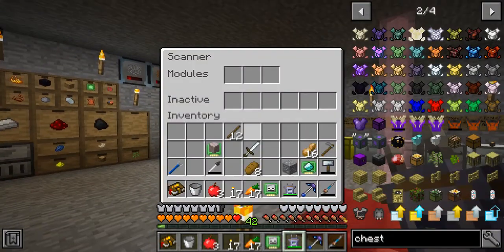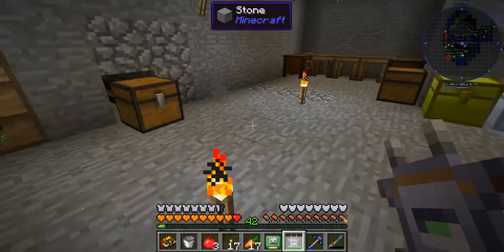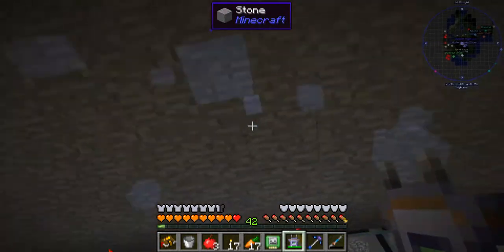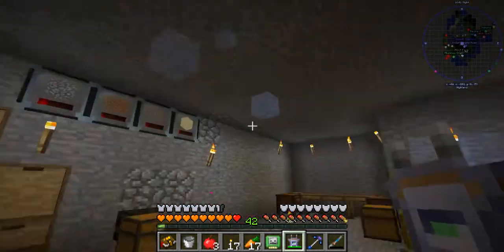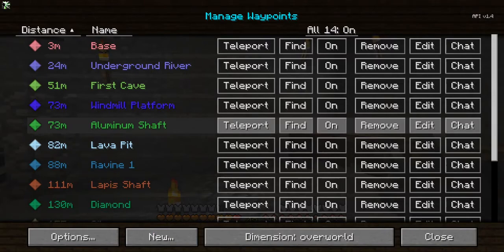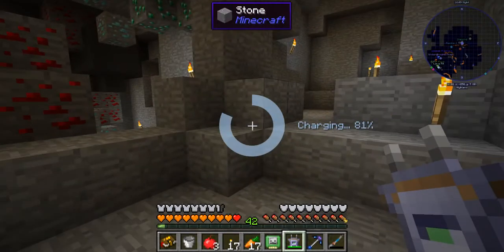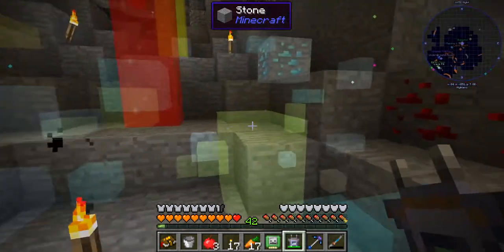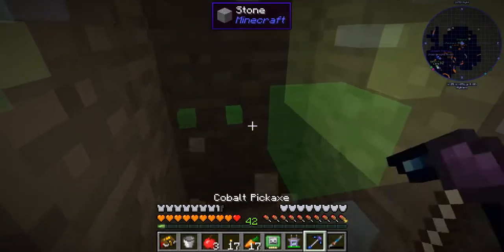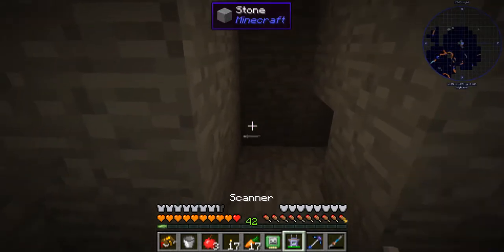Here's how it works: I'll equip the module, and if I hold the button and right-click, you can see it scans for stuff — more uncommon ores. Anything that's glowing is an uncommon ore. To give you a better demonstration, let me run downstairs to our diamond area, and this thing will go nuts down here. As you can see it highlights a ton of different blocks in front of us. That's emerald right there — it's really handy.